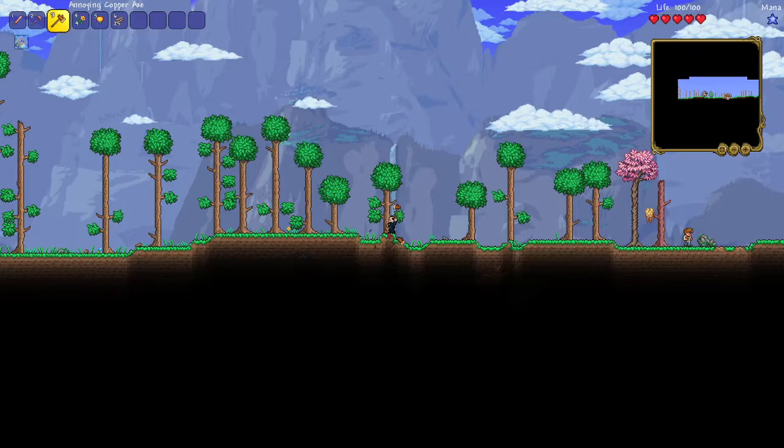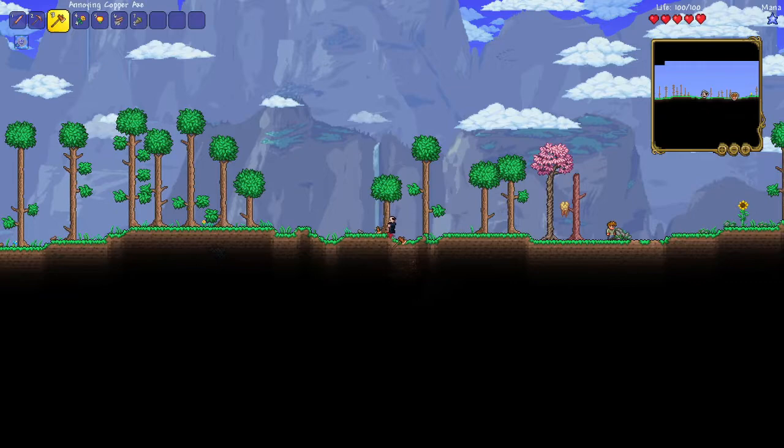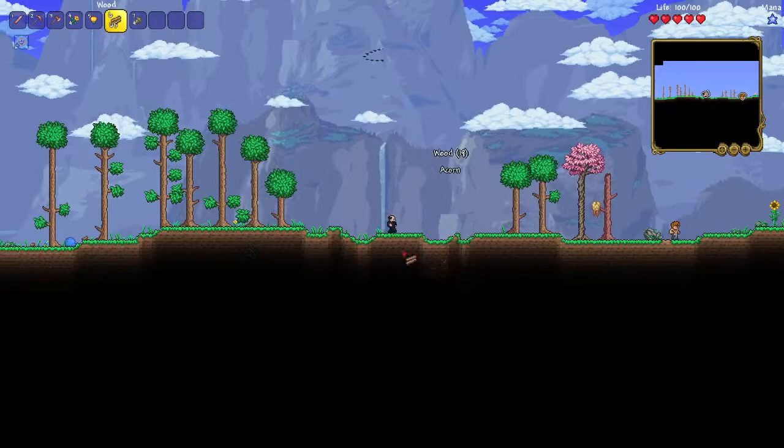It's the fastest way to make a house. We want it to be at spawn as well, so that when we recall we don't die — we're in the safe zone. Normally wouldn't cut down tiny trees like this, but I want a house quick.